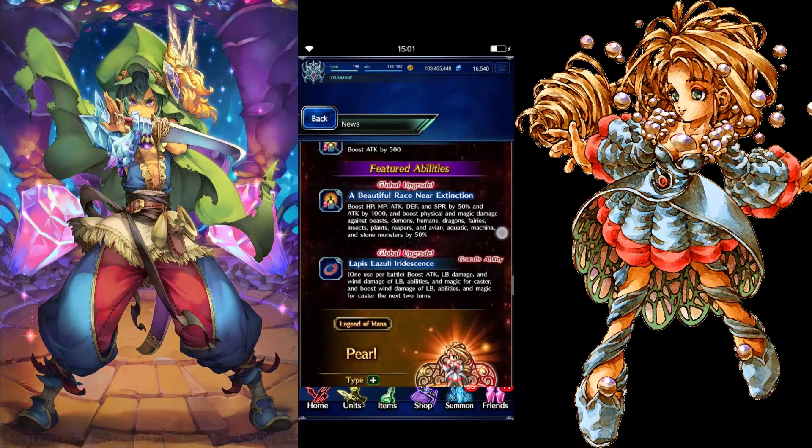He also has a global upgrade on the featured abilities — 'A Beautiful Race Near Extinction' — which boosts HP, MP, attack, defense, and spirit by 50, attack by 1000, and boosts physical and magic damage against beast, demon, dune, dragons, fairies, insects, plants, reapers, avian, aquatic, messina, and stone monsters by 50%.